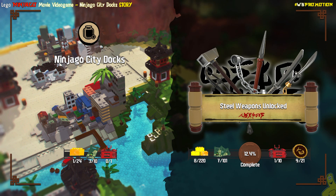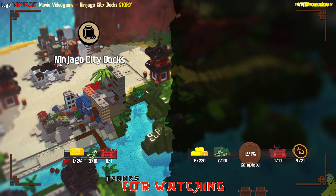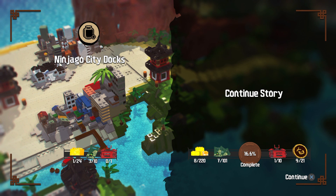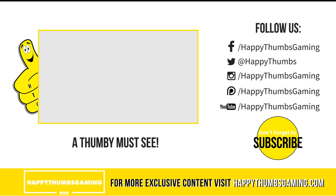And who's the third one? Oh, it's Master Wu! Alright, so we've got a handful of character tokens now but we still have lots to go. We also got a couple of character creator pieces — those are unlocked for leveling up to the next ninja. Steel weapons unlocked — so that's something related to the story. We've made it to Level 4 of ninja levels. Thanks for watching — that's gonna wrap it up for LEGO Ninjago Movie video game, Location 3, Ninjago City Dock Story. If you guys have any questions or comments, let us know down below, and as always, until next time!